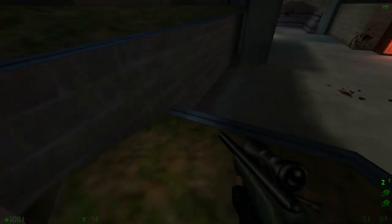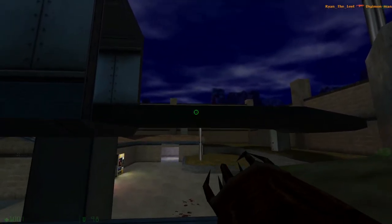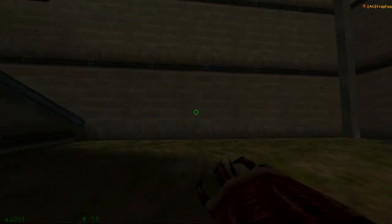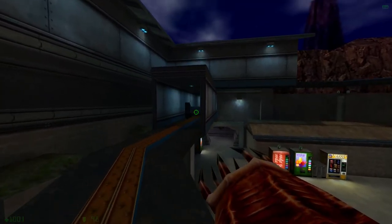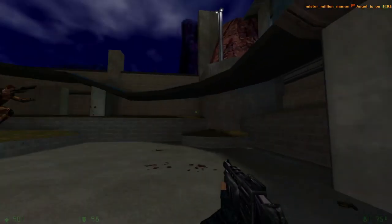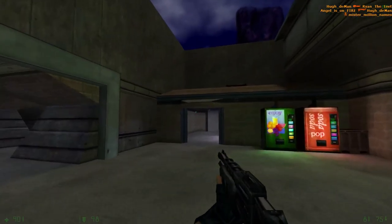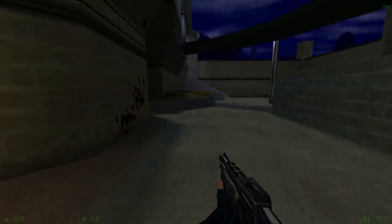Grab the health kits, the SMG, the satchels — just get everything. Surprisingly, the barnacle isn't as useful here as in some other maps. There aren't as many places to grapple, so you'll want to rely more on cover, jumping around, and the tunnels in this map. You want to be careful about staying in the open. Take this tunnel here to get to the final outdoor area. Get on top of this building to grab the rocket launcher. You can jump on this door and wait for someone to come down, especially when playing with fewer people.